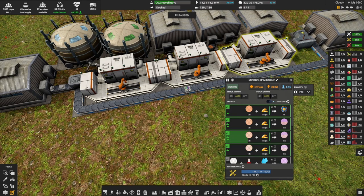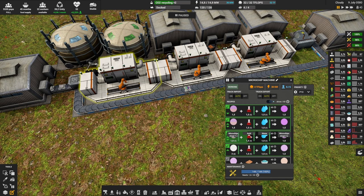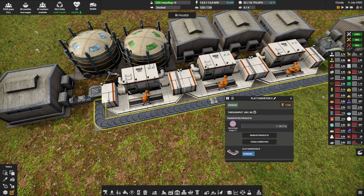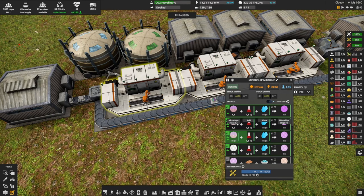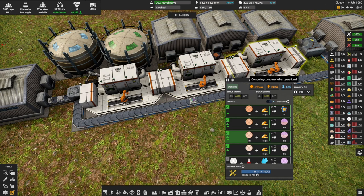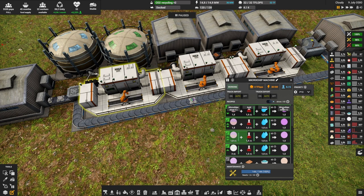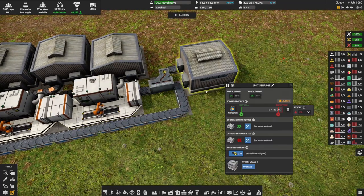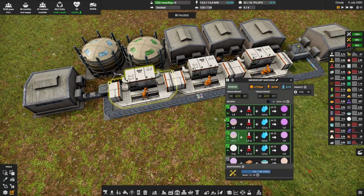So when 1c loops back, it goes into the A machine with acid and water to make 2a. Then 2a goes into the B machine with copper and plastic to make 2b. Then 2b goes into the C machine with gold to make 2c, and loops back again. It then goes to make 3a, 3b, 3c, and then the last pass makes 4a, 4b, and finally the finished microchip, which gets sorted into storage. One important thing if you want to do this: make sure you set the priority order with the highest level at the top — so 3, 2, 1, 0 or 4, 3, 2, 1 in the machine's recipe priority.